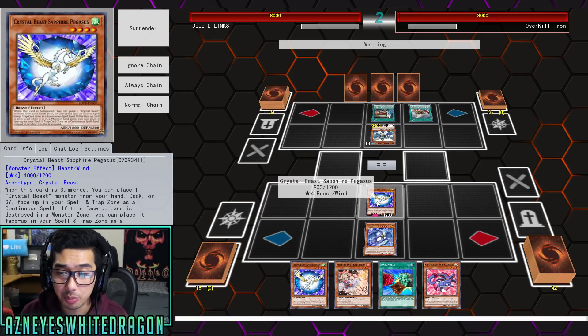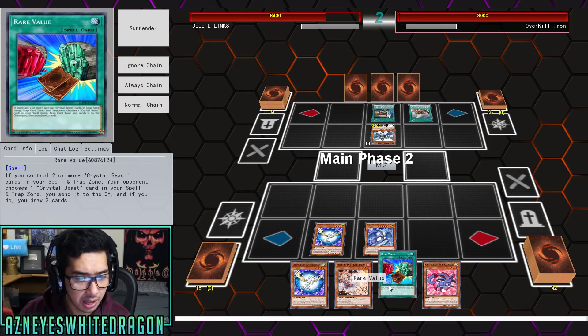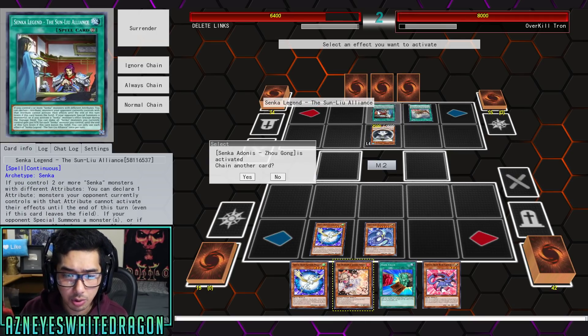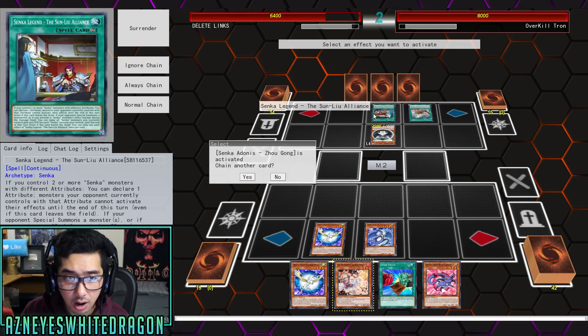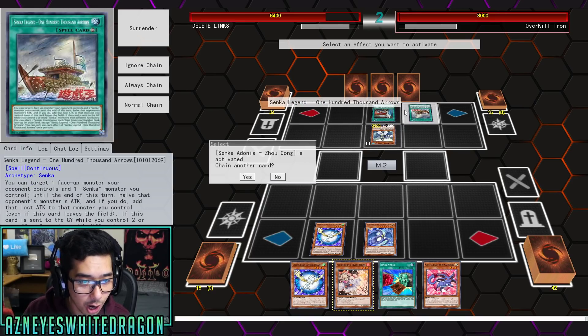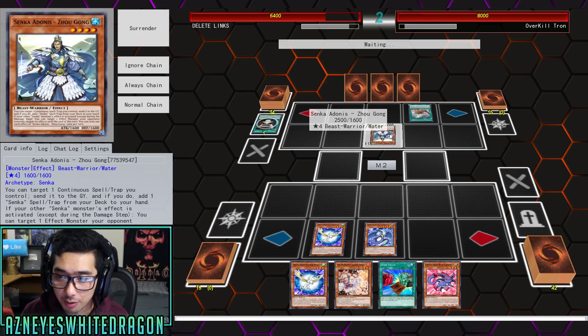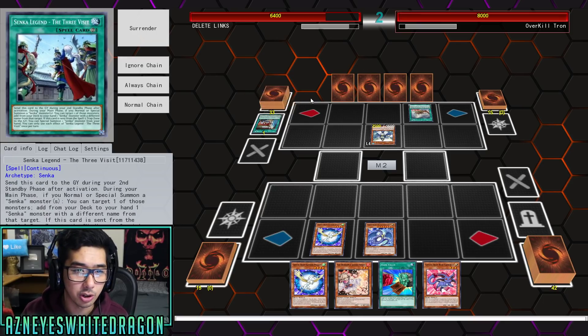We're gonna lose out on our Pegasus, but it doesn't really matter. What does this card do? Senka Adonis — it just sends it to the graveyard and adds a Senka Spell Trap.